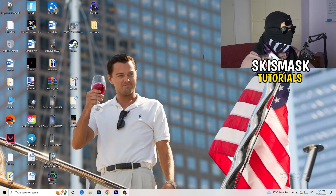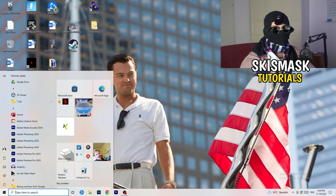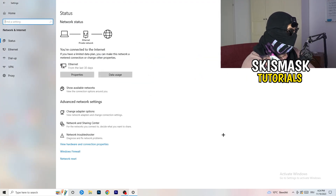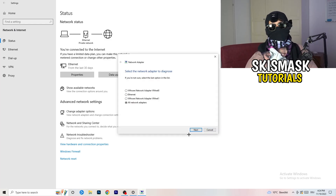Next, go to the bottom left corner of your screen and click on your Windows symbol, or press the Windows key on your keyboard. Click on Settings, then click on 'Network and Internet.' There are a lot of options here. The first thing I want you to do is click on 'Network Troubleshooter' — Windows will now detect any network-related problems on your PC.